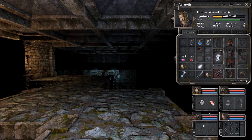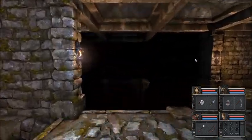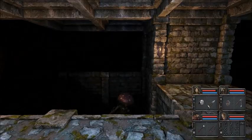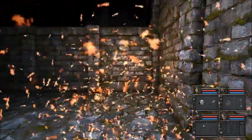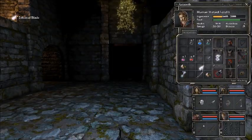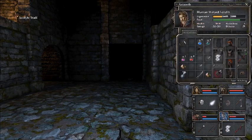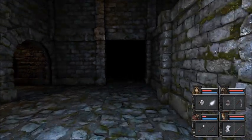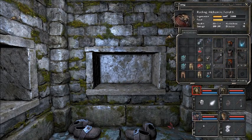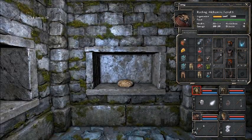Oh, here it is — yeah, it's a good one. Where's he gone? Oh, he's gone in there. Grab stuff while you can and go, I think. 40 arrows is quite good. I like that. Food.